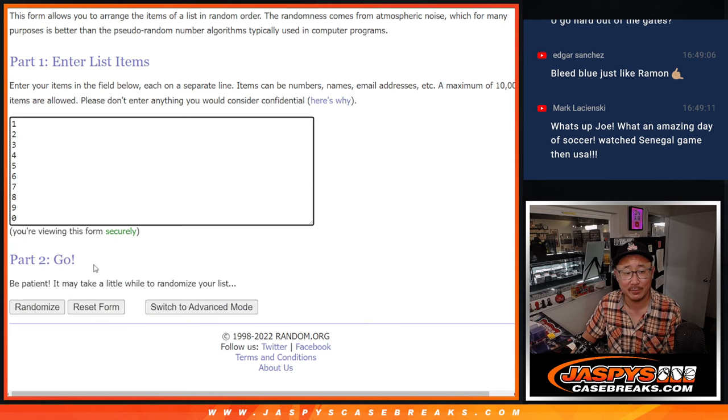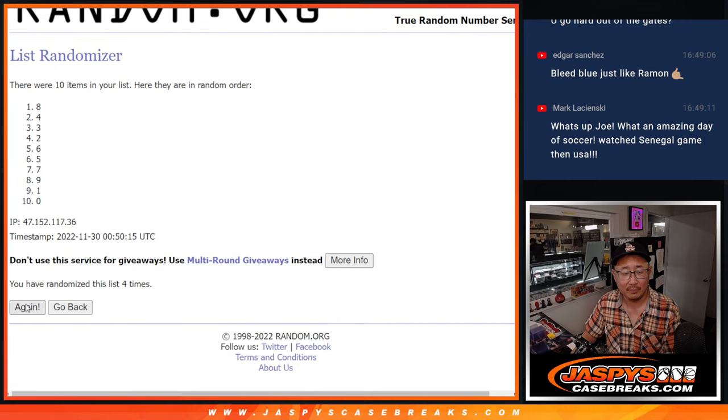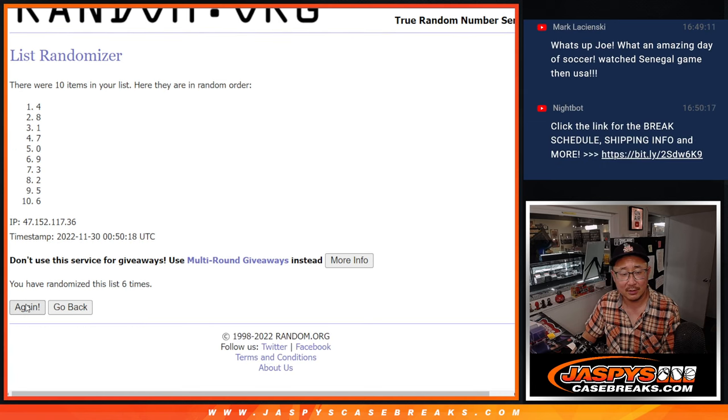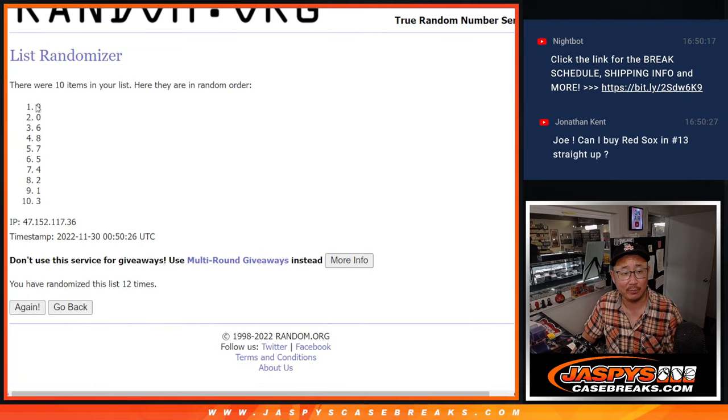Six and a six, twelve times for the numbers. One, two, three, four, five, six, seven, eight, nine, ten, eleven, and twelfth and final time. We got nine down to three after twelve.